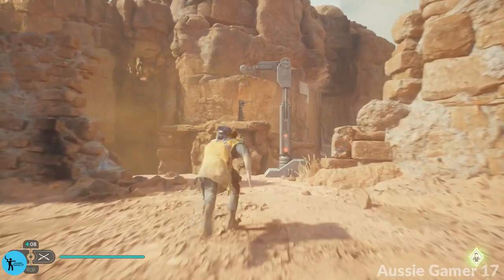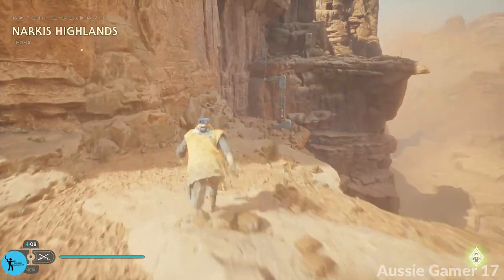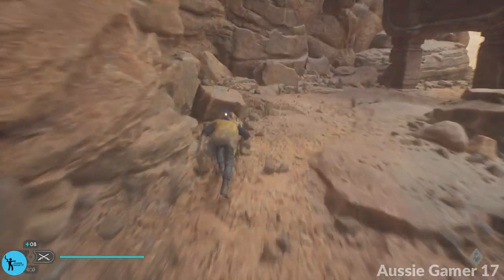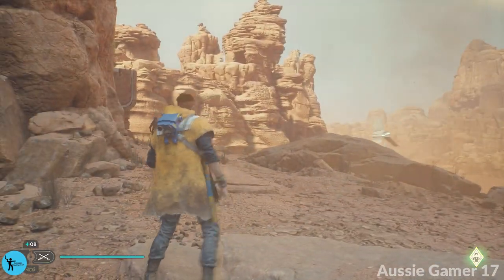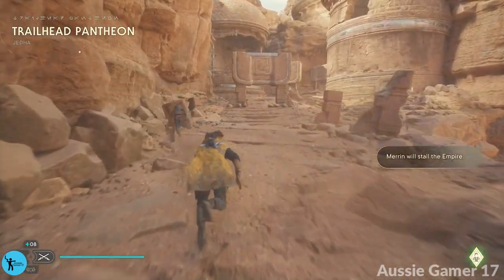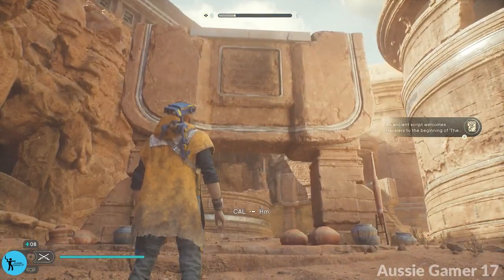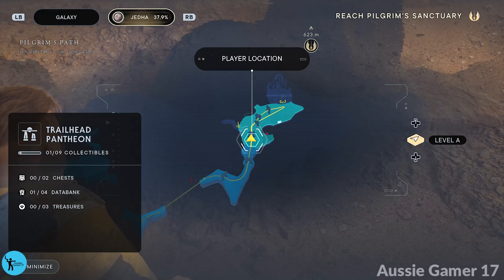All right, we're going to head back. We can't go up there yet but we can go across here, which is where we need to go for the story. Now we are in the new area where we can actually get everything. There's a databank scan right there. Check the map — we are going to be getting two chests, four databanks, and three treasures in this area.